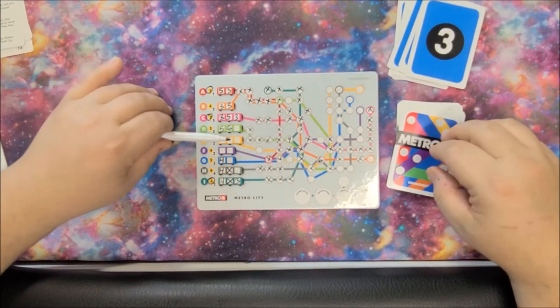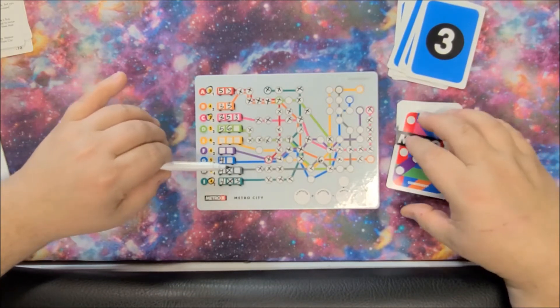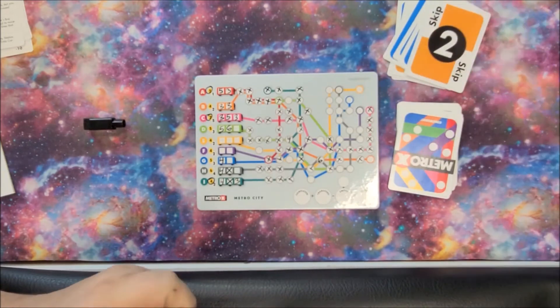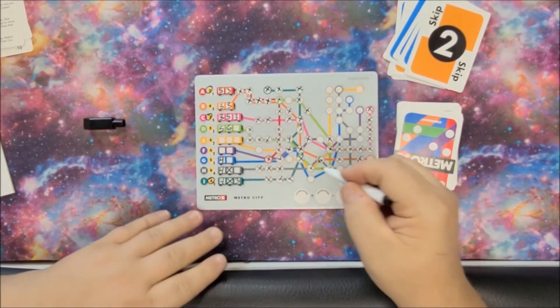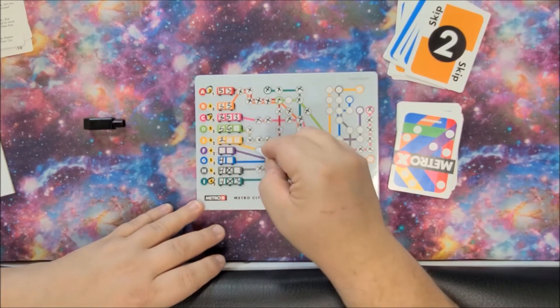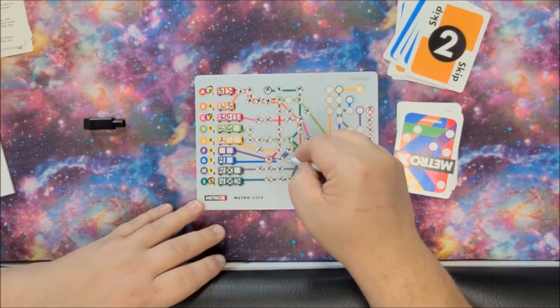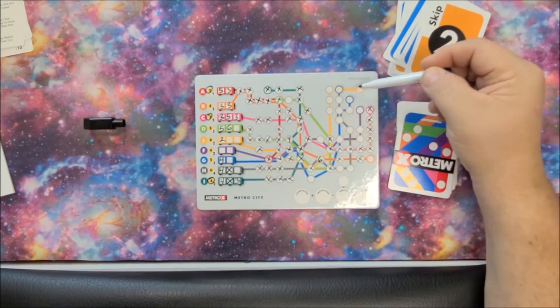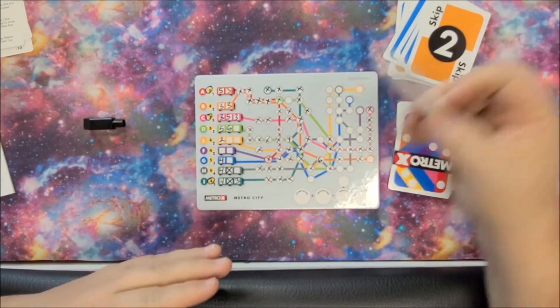The game ends as soon as all of your train car windows are full. We got a two and a skip — we're going right to the yellow with that. We need to get those two, so we got that down, and now we can start working on the yellow line: one, two, three, four, five. And we're done with the yellow line.